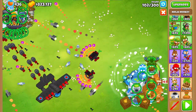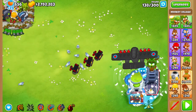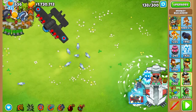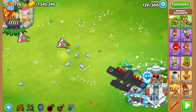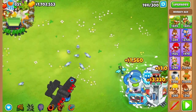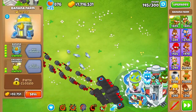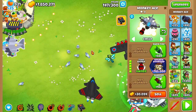That setup was pretty good for a while. Around round 138, DDTs started becoming a problem, so I got a degree 15 Navark. I wasn't sure I needed degree 15 — I was mainly thinking Navark would provide some cash generation and hook in BADs near the end. I also got a wizard paragon ready, which was a mistake. I was splitting pops across too many tower types instead of focusing on one to get a higher degree faster.